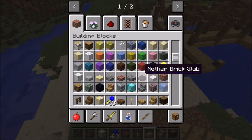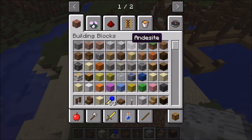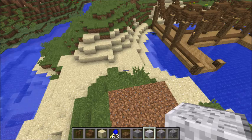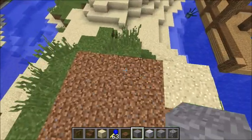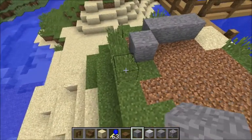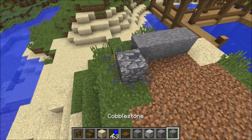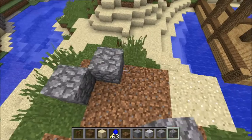Let's use cobblestone. Diorite. Andesite, normally. I'm using polished andesite. Let's see, what else should I use? Maybe stone? I'm gonna have to make... let's use cobblestone. Or maybe, yeah, glass cobblestone.